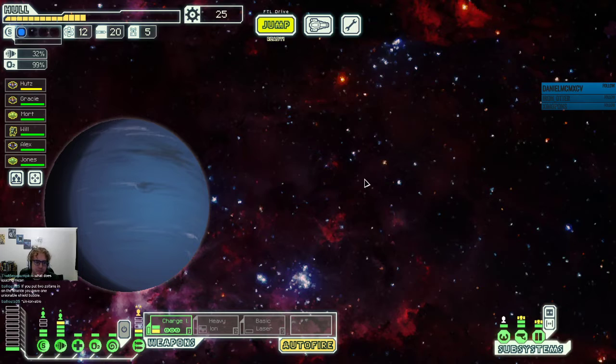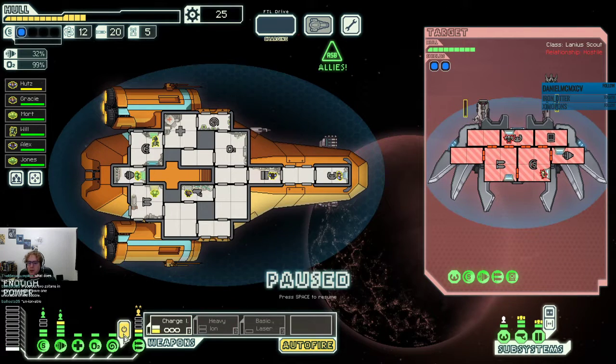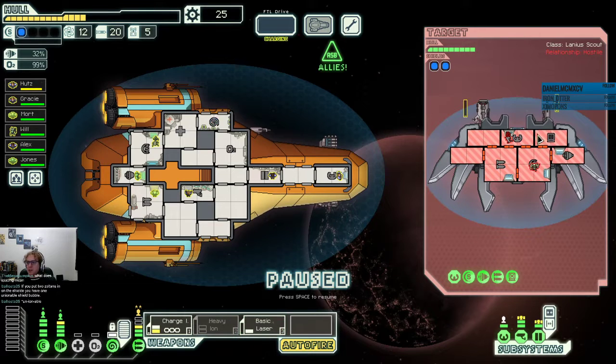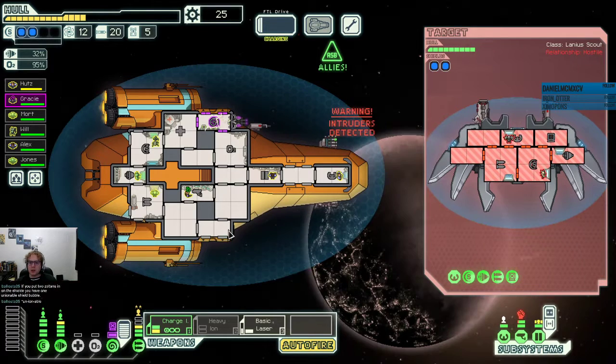We have 25 scrap which is still not quite enough to repair at the store unless we sell something, which I'm not going to do. I think we'll just jump again. One ionizable shield bubble — that's good to know. Upon arrival you are immediately surrounded by chaos. The planet's anti-ship battery is firing on a number of Lanius ships. We have an allied ASB and all they have is a flak cannon — this is an interesting one. We need our shields up.